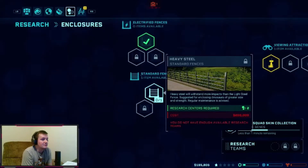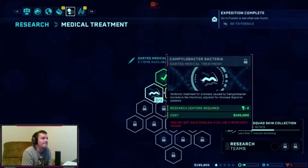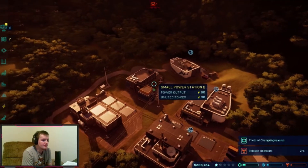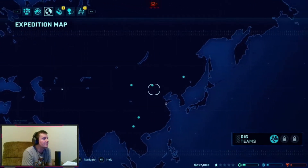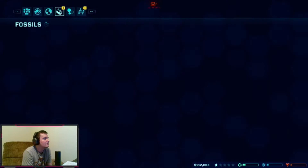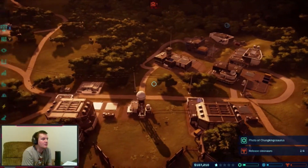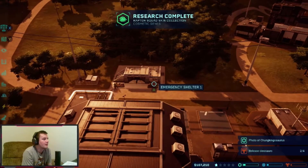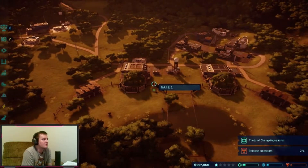Heavy fencing might be needed in the future. We can research medical treatments — Campylobacter, bracken poisoning. We got new fossils; need to turn off the emergency shelter. We got some Dilophosaurus fossils. Ladies and gentlemen, we apologize for any inconvenience. Nothing is destroyed — perfect. We can request another mission.